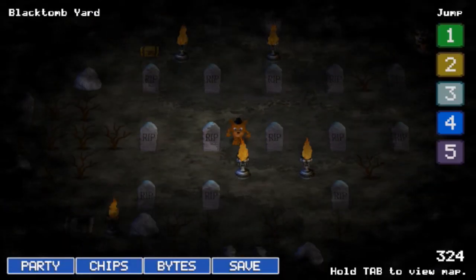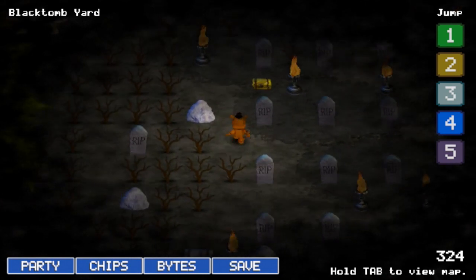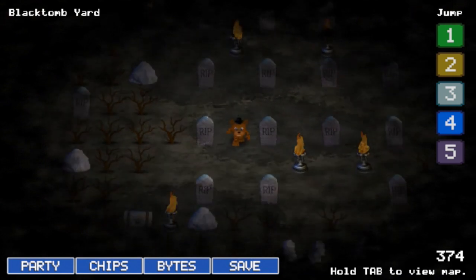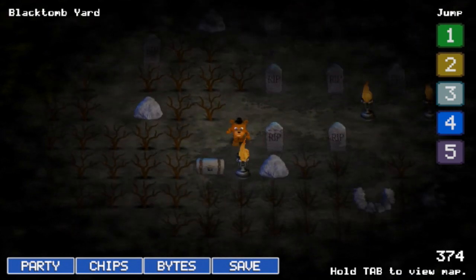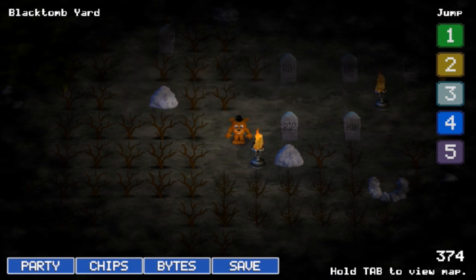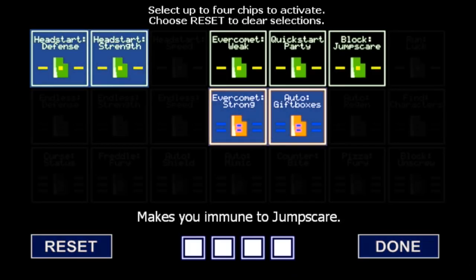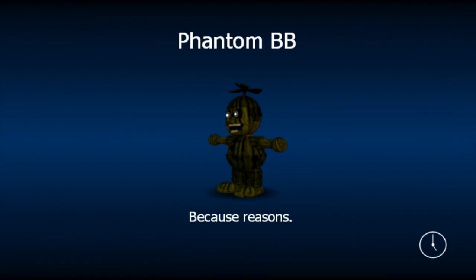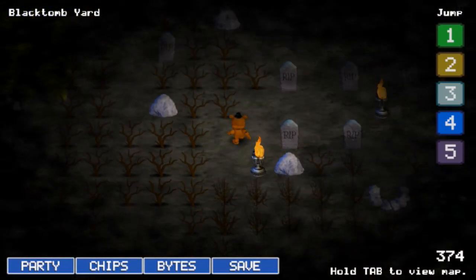I can go here — look at all these gravestones. I can get the Gold Chest: 50 Faz-Bear Tokens, that's good! There's another chest — I can get Block Jump Scare, a new chip. It makes you immune to jump scares, that's actually pretty useful. I'm gonna use it when I need to Phantom BB — although I haven't got Phantom BB in this version.